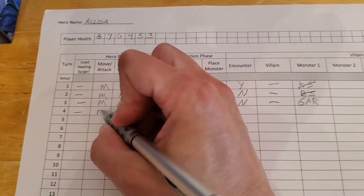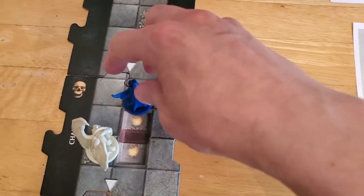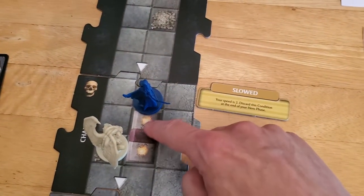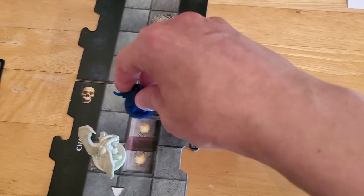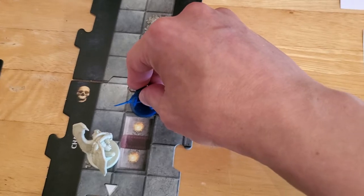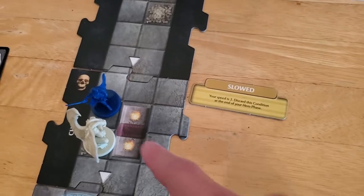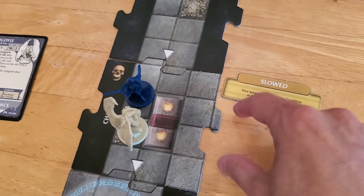We're going to move and then attack, so we don't need a surge. Alyssa is going to move — because she has the scout ability we'll move her one square here so that we're adjacent to the gargoyle, and that will still allow us to scout over to the next area if we choose to.